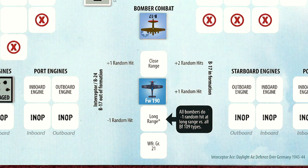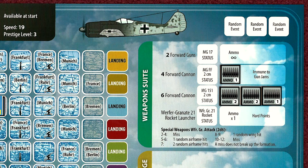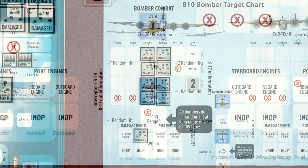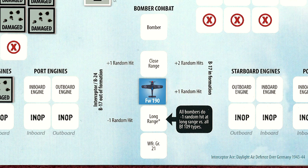Smelling blood in the water, Lt. Meyer closes to medium range and uses his reflexes skill to get in a first shot. Aiming for the airframe, he fires away. One hit has no effect, but the remainder strike home, severely damaging the airframe and destroying the controls. The B-17 does not return fire due to Lt. Meyer's reflexes. Unable to keep the bomber in the air, the B-17 spirals wildly out of control and crashes into the ground. Lt. Meyer chalks up another bomber kill.